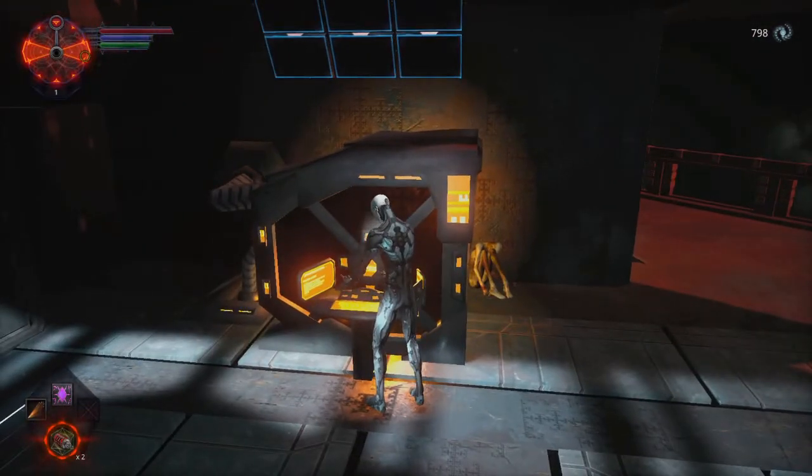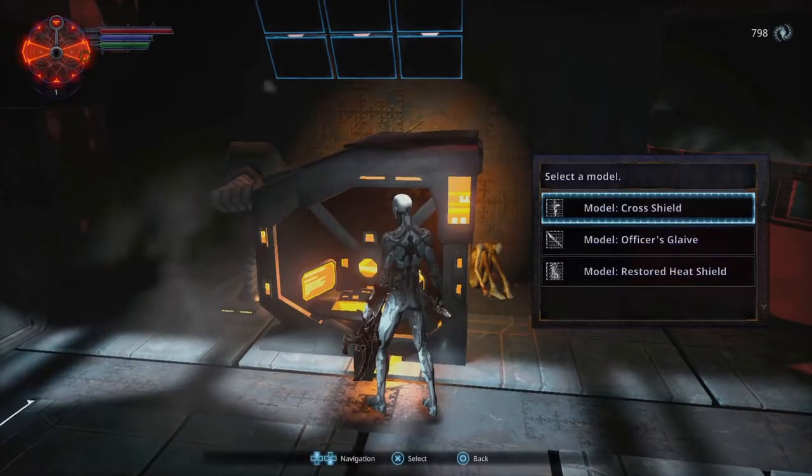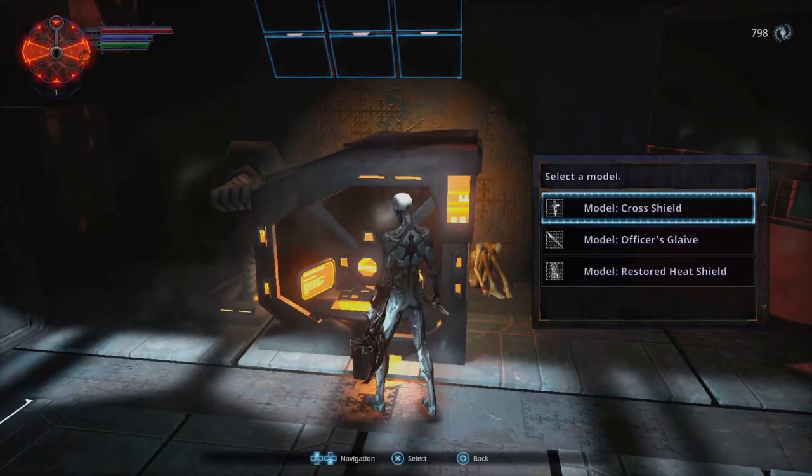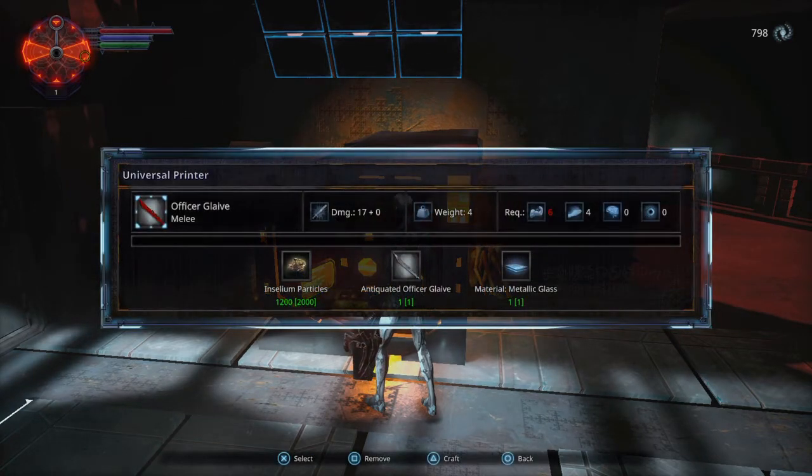Basically you come to this processing station, go to Print Model, and grab the Officer's Glaive. It requires 1200 Insalium particles, 1 Antiquated Officer's Glaive, and 1 Metallic Glass. I believe it requires 6 Strength and 4 Reflex.